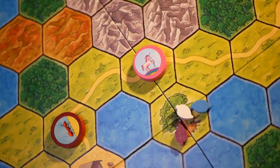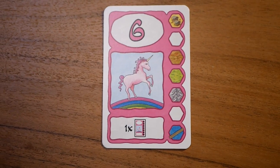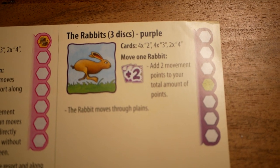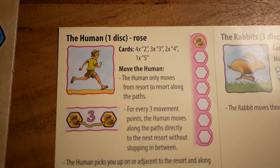There's also one rare unicorn, but you can only play a single card to move it. Apart from those, you can vary the game using other types of animals like rabbits, giraffes, dolphins, orangutans, mountain goats, and a human.